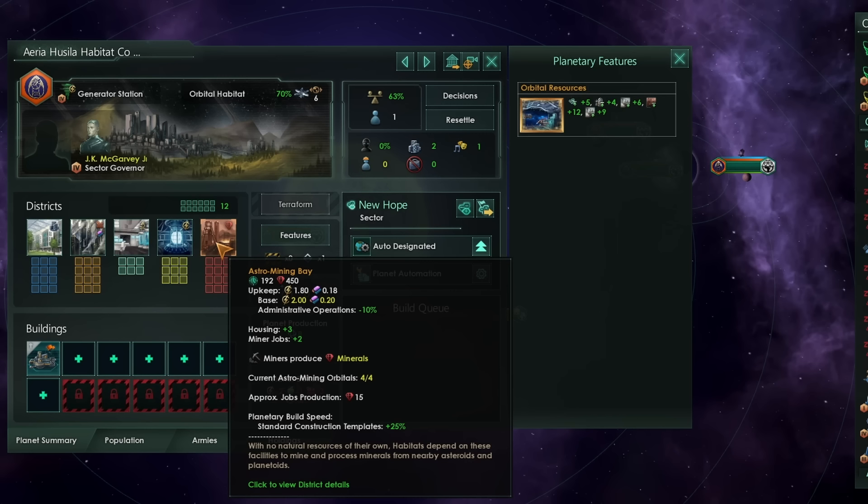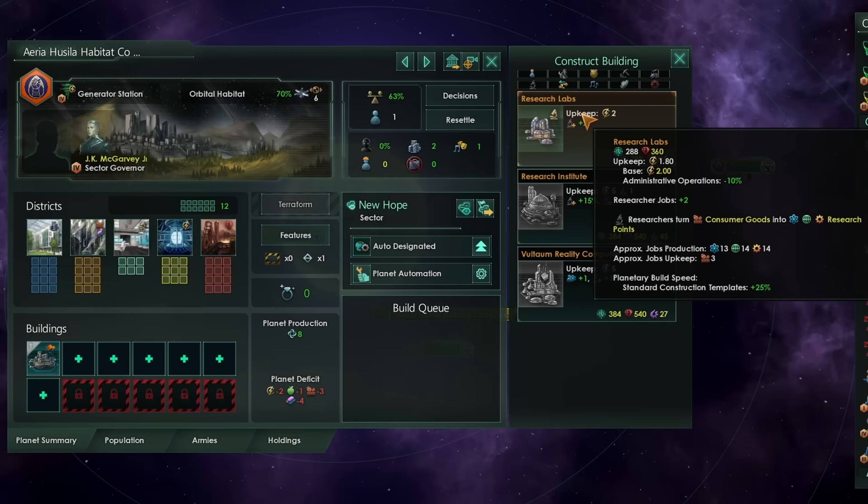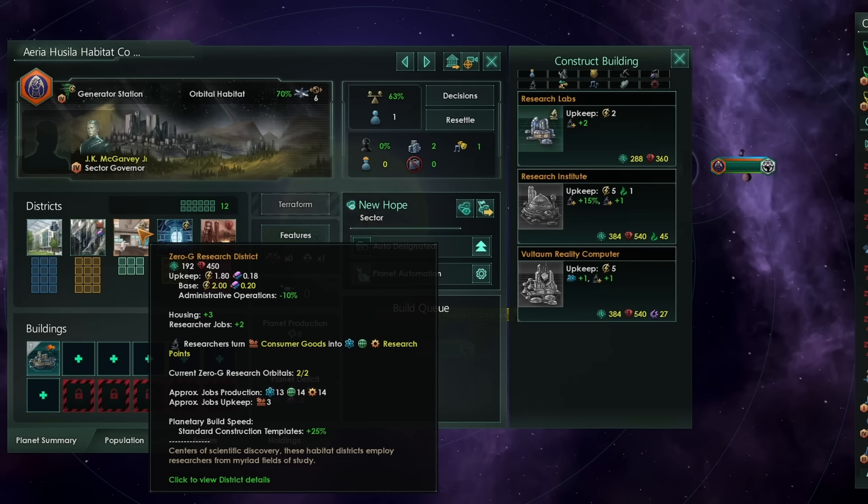Because of the way we unlock the special districts, it's really important to look at the system you're building your habitat in before you start building it. Only by having lots of mining deposits or lots of energy deposits can you realistically specialise a habitat to be very much a mineral or energy habitat. Because we can build research labs in the building slots, the research districts are great, but even if you don't have them, you can still specialise a habitat into a research habitat very effectively.